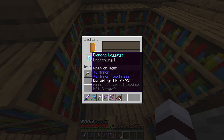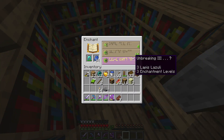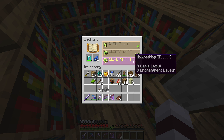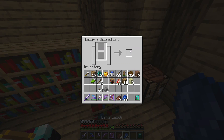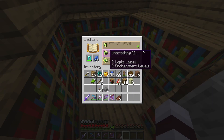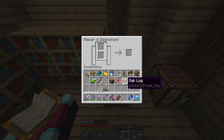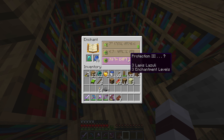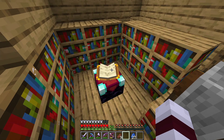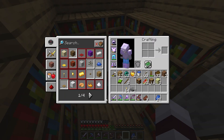Protection 5 — oopsies. Ignore that, that didn't happen. I accidentally ground it away. I gotta get Protection 5 again. You guys are probably slapping your faces right now — 'Oh, Dr. P, what do you do?' I know. Shame.